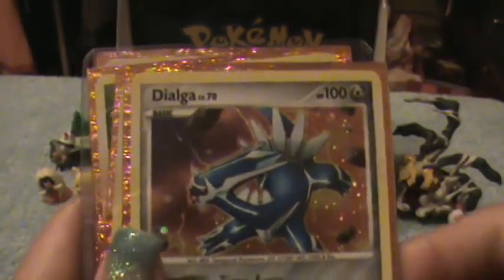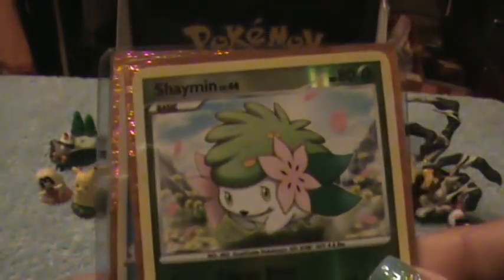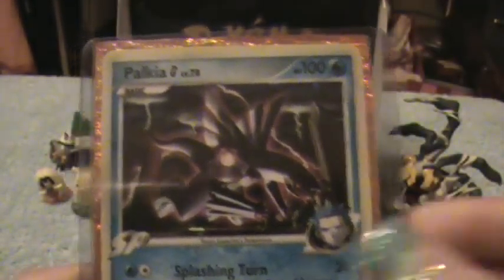And here are our holo cards: Dialga, Gardevoir, Weavile, Dialga, Dialga, Garantina, Shaman, and Palkia.